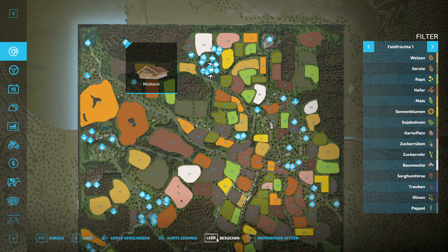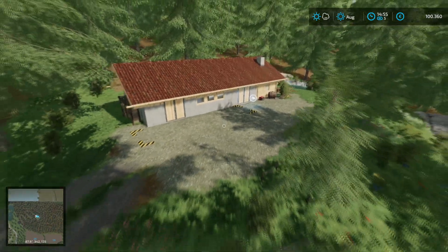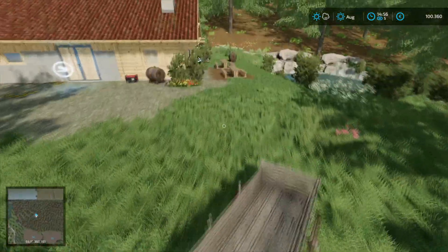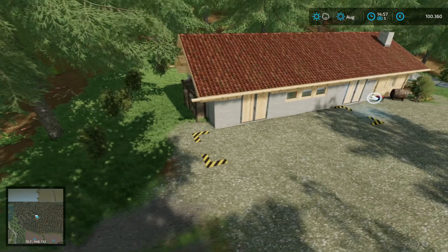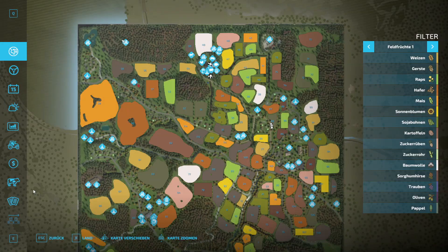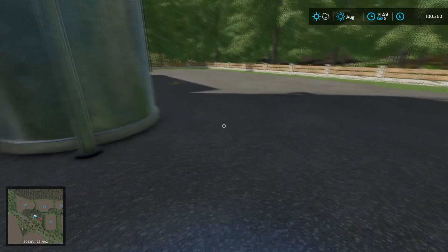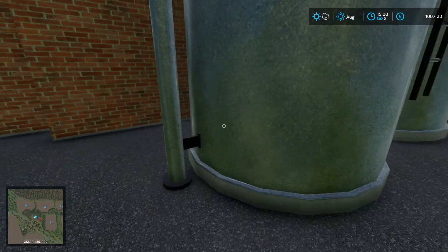Then let's look at the Molkerei (dairy) up here. It's pretty much hidden away in the woods — almost like a mountain alm dairy. Next to it is a small fish pond with a few ducks you can also hear. I really like this wood construction, and wood is also typical for the mountain region — well implemented. Then we also have another dairy further below, which I assume is the larger one.